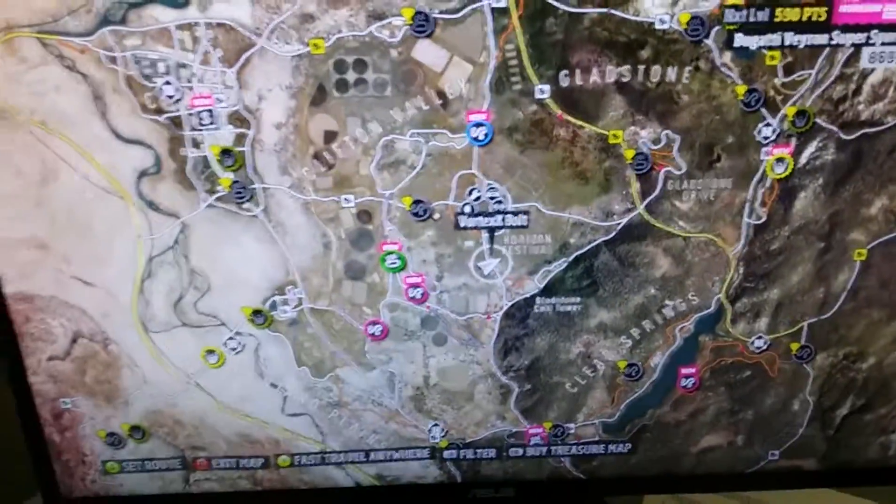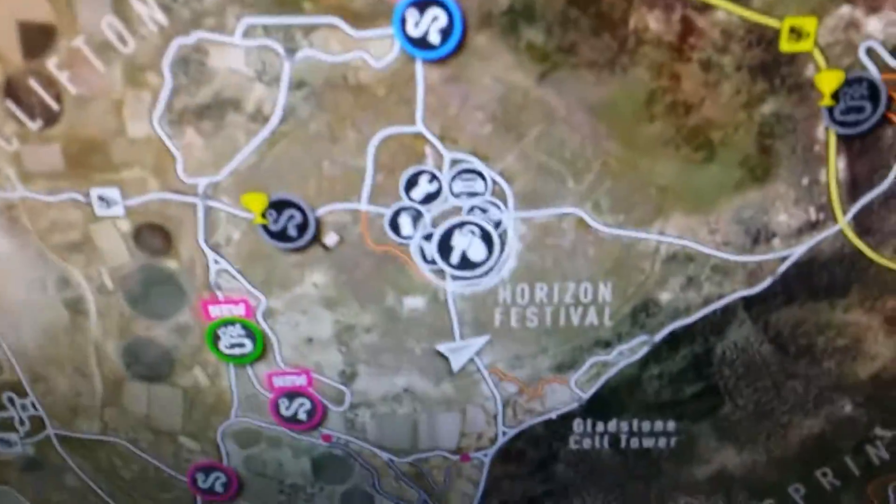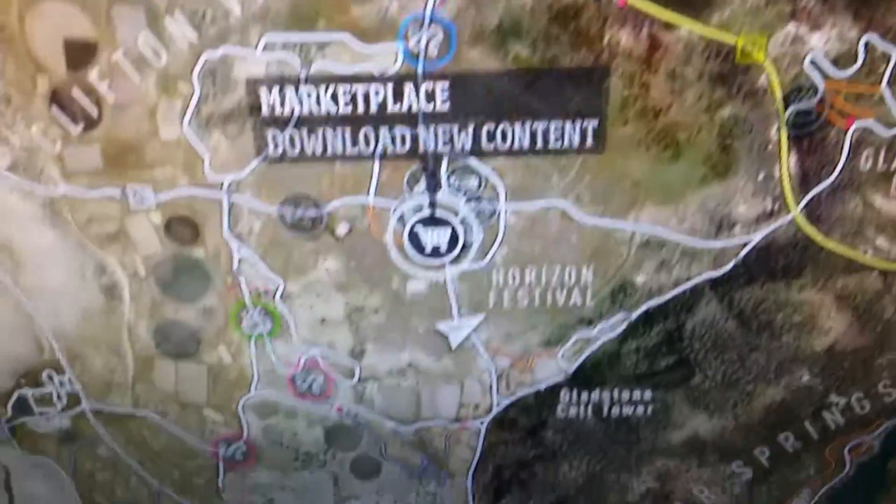What you need to do is you need to be on this spot on the map. So right here, you see the car club right there? You need to just go straight down here.